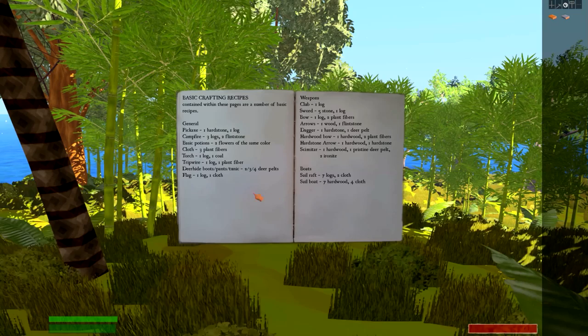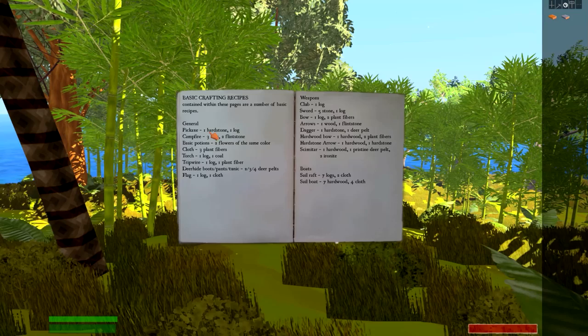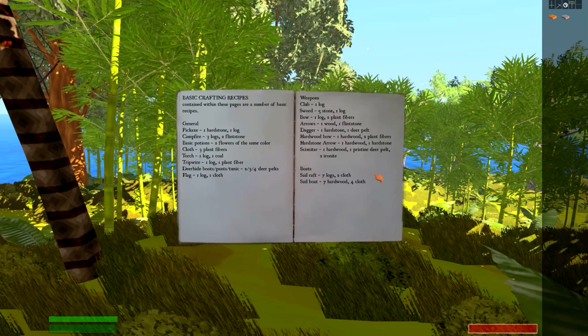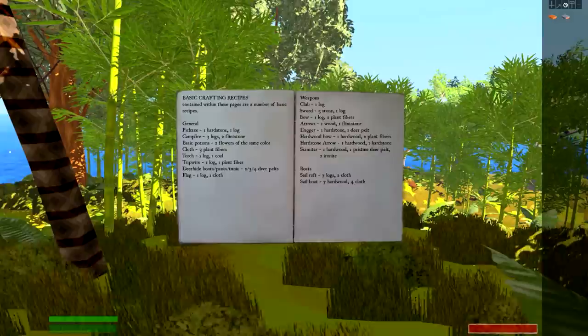Let's take a look at the basic crafting recipes we start out with — there are more than this. I found some just by dumb luck. But these are the basic ones: pick hatch, campfire, you can make your own cloth out of plant fibers, etc. Weapons — you have a nice selection of weapons you can choose from. For boats right now you just have a sail raft and a sailboat. Alright, let's get moving here. We're burning daylight.